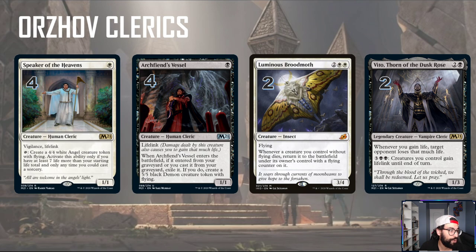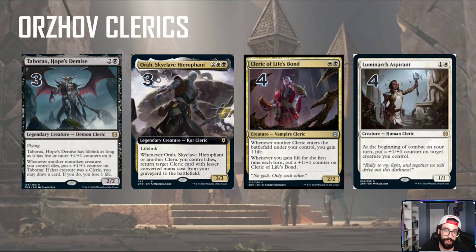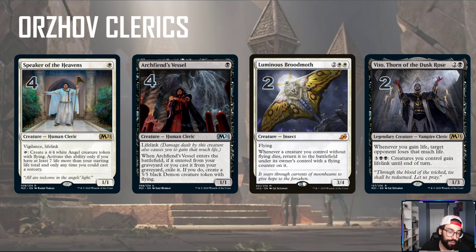Continuing on, we have some cards from older standard sets that all happen to be Clerics. You'll notice a life gain theme with a lot of the Clerics as well. We have Speaker of the Heavens — a 1 mana 1/1 with Vigilance and Lifelink. If you have 27 or more life, you can tap the Speaker to create a 4/4 Angel. You can also put +1/+1 counters on it to make a big vigilant lifelinker. We have Archfiend's Vessel — a 1 mana 1/1 lifelinker. If you get it back from your graveyard with Aura, you do get a 5/5 Demon instead, so it has a reanimation theme to it as well.